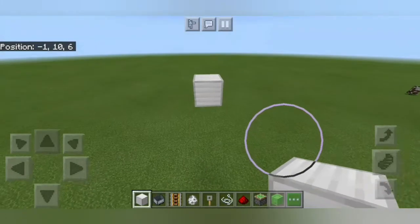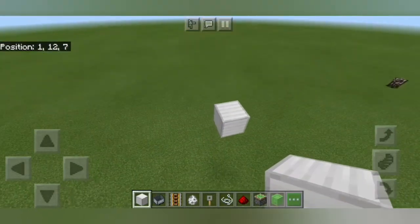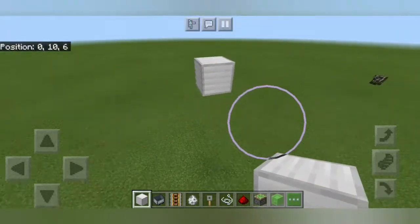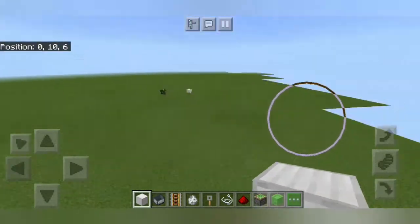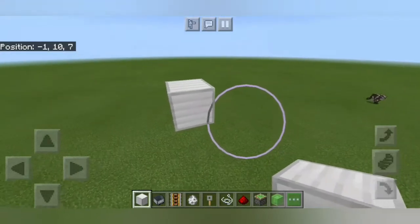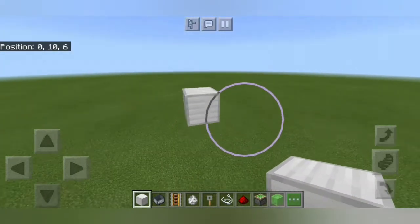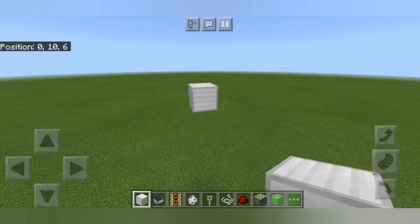So you're going to start by placing a block, like I've done right here. It can be any block, and it doesn't have to be this far off the ground either. I put it here so when we put the snow golem in, he's going to be over there probably. He doesn't get distracted by mobs in the ground as easily.